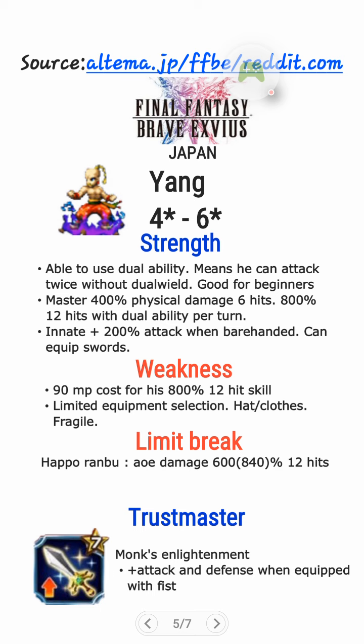His weakness, though: it costs 90 MP for his 800% 12-hit skill — very high damaging but also costs a lot of MP. And he has limited equipment selection — he can only equip head clothes, which means he's very fragile. But he can equip a variety selection of weapons, which is not bad for damage. His Limit Break is called Haporanbu — AoE damage, 600%, 840% when maxed, 12 hits, so you can chain it. His Thrustmaster is Monk's Enlightenment — attack and defense plus when equipped with a fist, which is good for him since he can equip fists.